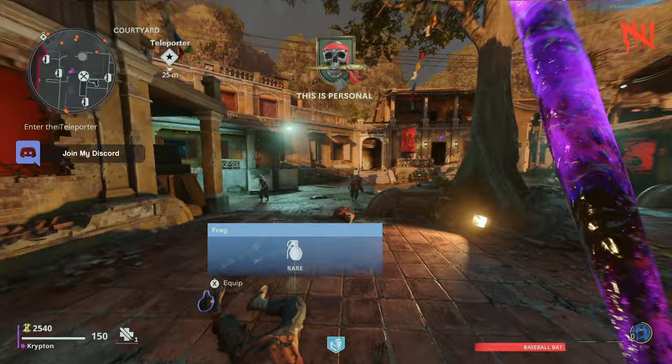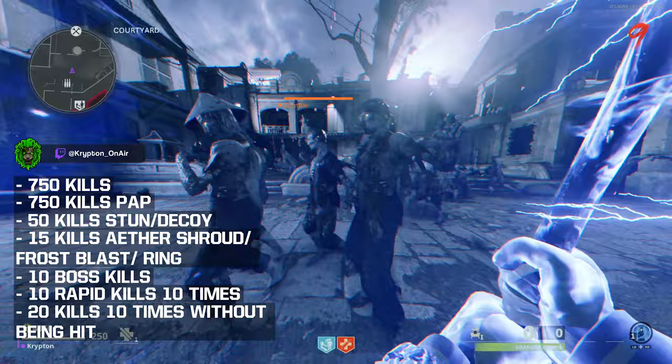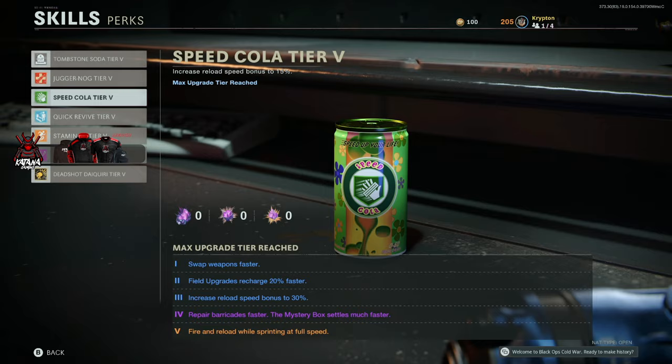This will make it a lot easier to get all the camos within one game. You'll be hopping on Firebase C — the reason you want this map is because of the amount of bosses that spawn in. On screen I have all the challenges you need to do to unlock dark ether simplified. The challenge that gets kills with stuns and ether shroud can actually be done together at the same time — just pop on ether shroud, have a stun or decoy, throw the stun, pop ether shroud into the horde of zombies, and start killing them. This will count towards both challenges.